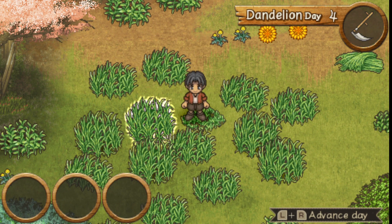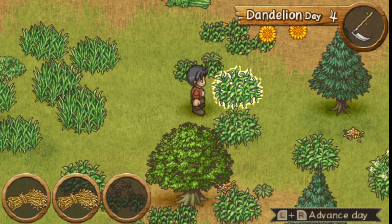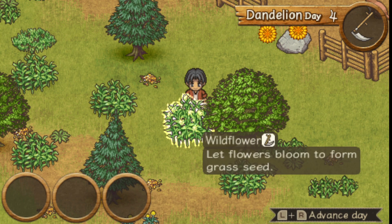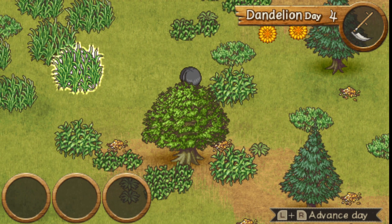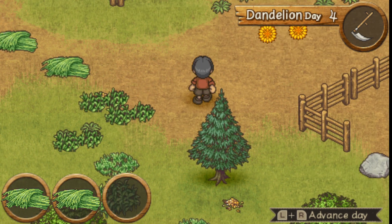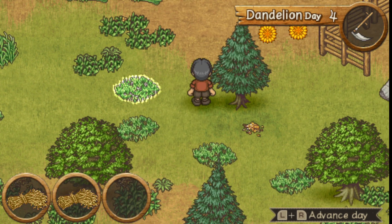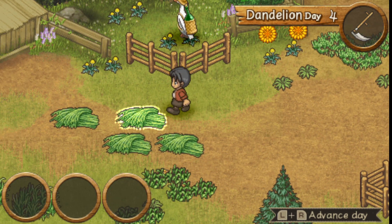Cut grass turns into hay as time lapses — you just throw it out and it turns into hay. It's a really interesting game; there's not much to it, it's very relaxing. There's no time limit — unlike some Harvest Moon games or I think another Shepherd's Crossing on DS where there's a time limit and not completing things in time messes up your game. This is not the case here. You can play as long as you want, go as fast or slow as you like. I enjoy the pace of this game a lot.